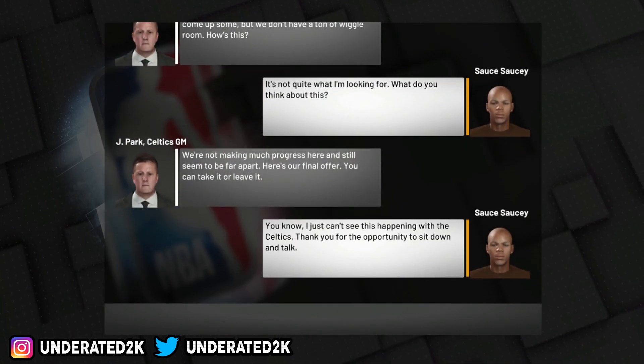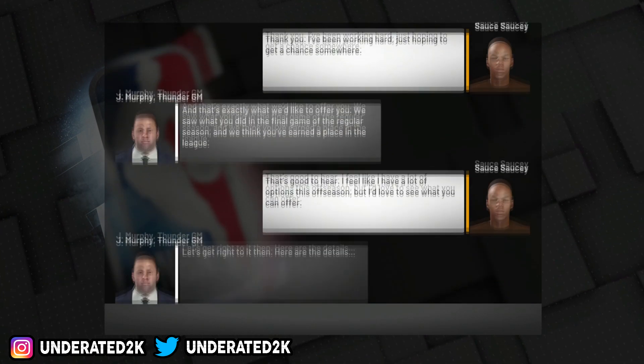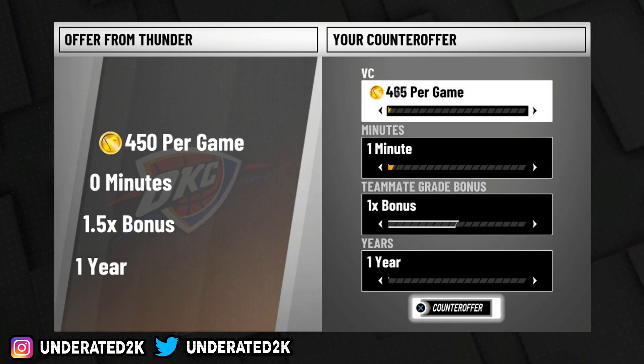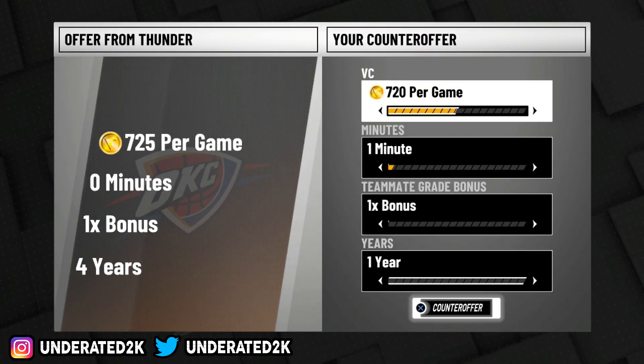Once you pick your team, all you have to do is set the difficulty to Hall of Fame. After you finish the cut scenes and you're at your MyCourt, go to settings and change it from Pro to Hall of Fame. I keep it on five-minute quarters — you can use 12, but I recommend five minutes.